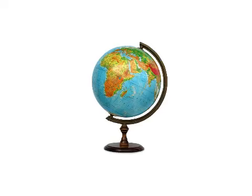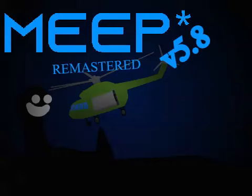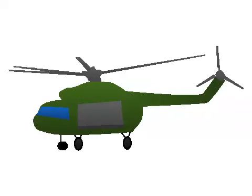Moving on, there have been some remastered items. Originally, certain items looked realistic and seemed out of place from the game, but now we have changed certain items such as the globe, beans can, fuel can, and helicopter. They now fit with the Roblox style. Also, here is an old version of the helicopter.